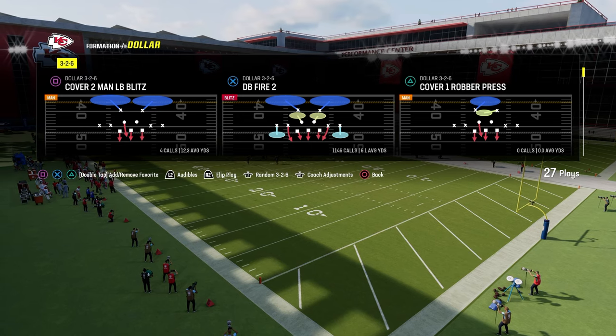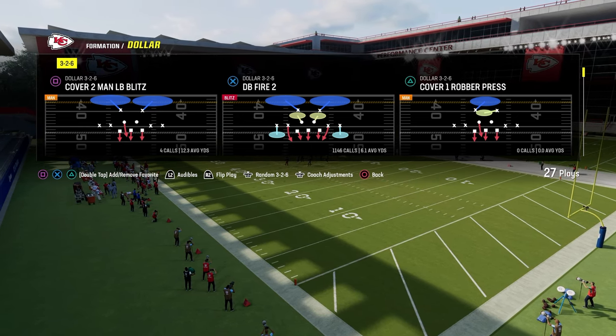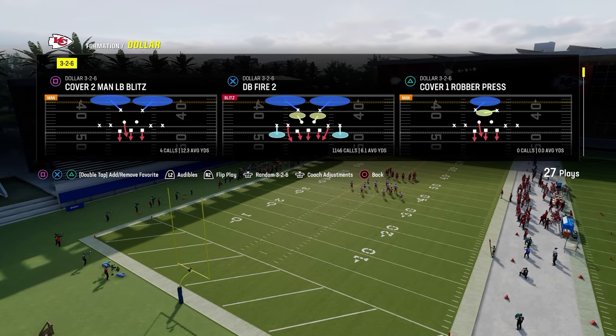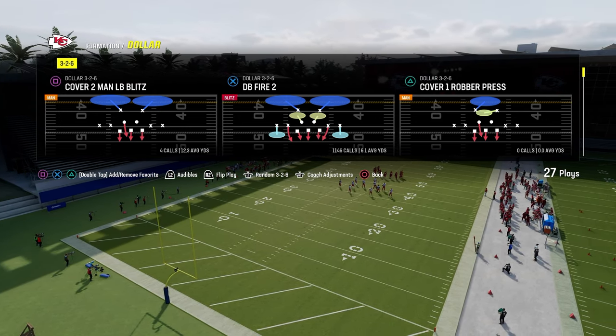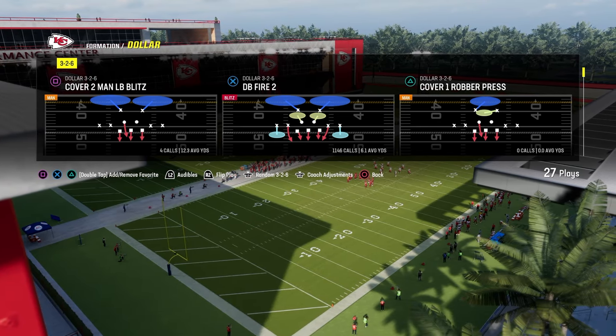This is out of the $1 3-2-6 formation in the Kansas City Chiefs playbook. The Kansas City Chiefs defensive playbook is pretty much the best defensive playbook in Madden 24 because it is $1 and 6-1. I think 6-1 is either the best defense or the second best defense.